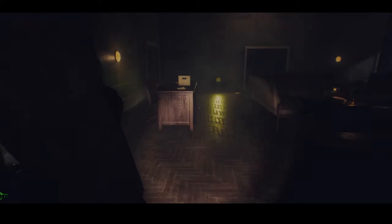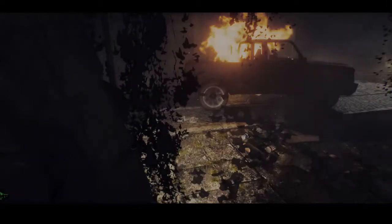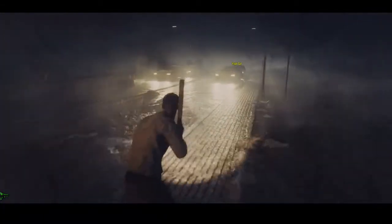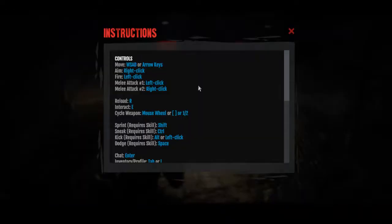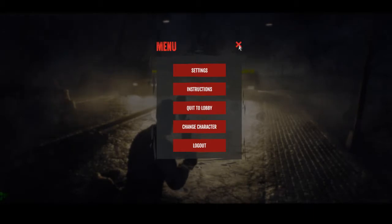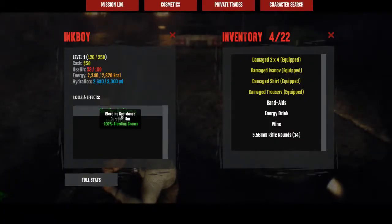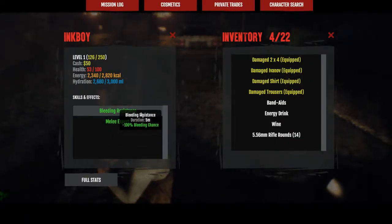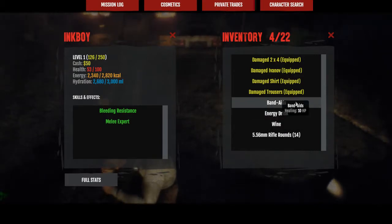I think I'm infected in some form because there's a green symbol on the bottom left hand corner. Let me get out of here. Let's check instructions — sprint is left shift, but it requires a skill, so I don't have the sprinting skill yet. Let me check myself — bleeding resistance. I do need to use these band-aids.